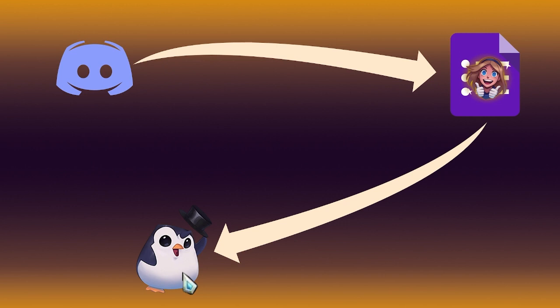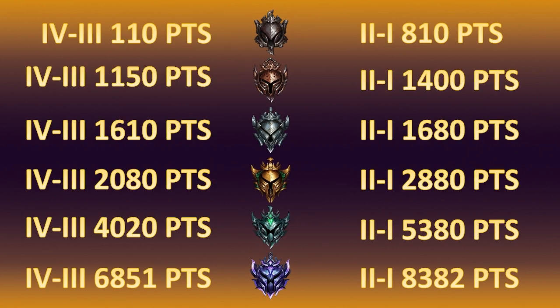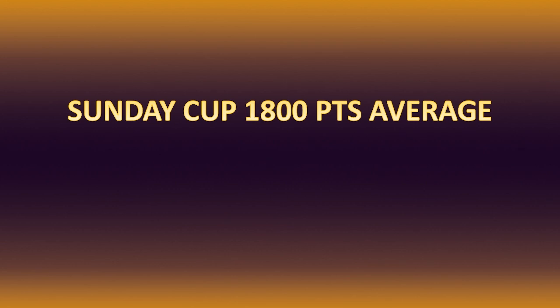Let's say you're a captain or want to be a captain — you should find yourself four other players. Each division will have a certain amount of points assigned to it. As you can see here, Iron 4 being the lowest has 110 points, while Diamond 1 being the highest has a whopping 8,382 points assigned to it. The ranks will be decided by the Sunday Cup team, which will take a look at your past two seasons' ranks as well as your current season rank to determine where you fit.